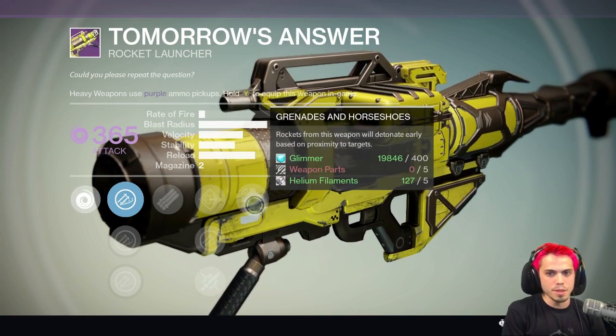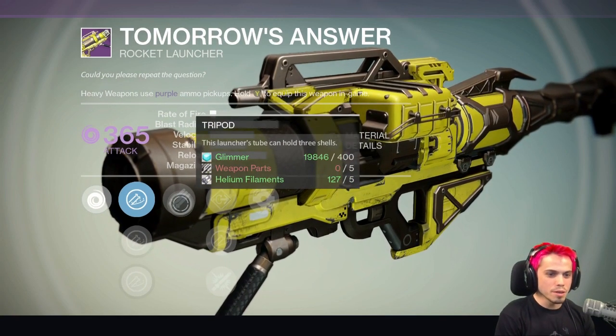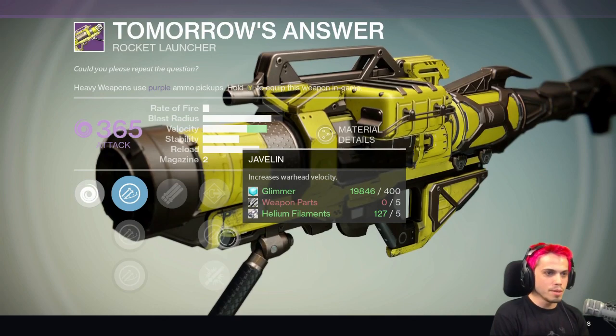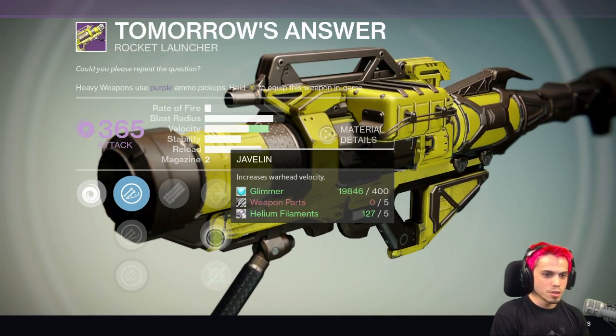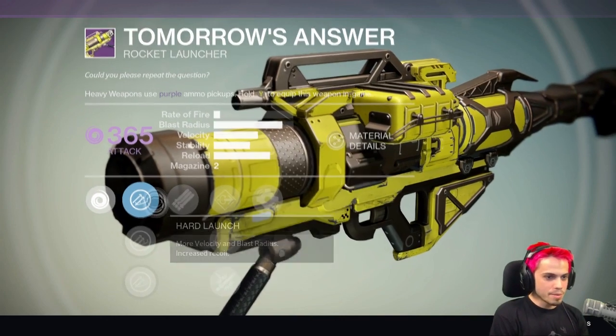These detonate based on proximity to targets. This is a really good PvP rocket launcher because of the Grenades and Horseshoes perk. It holds three shells and has Javelin. This is really, really nice — I definitely want to get my hands on one of these.